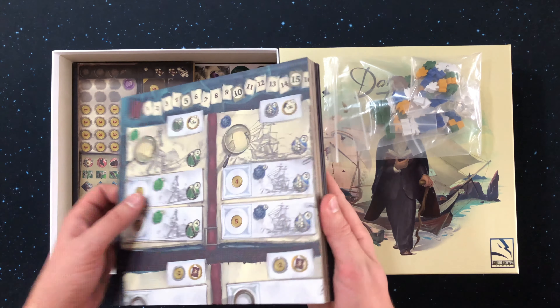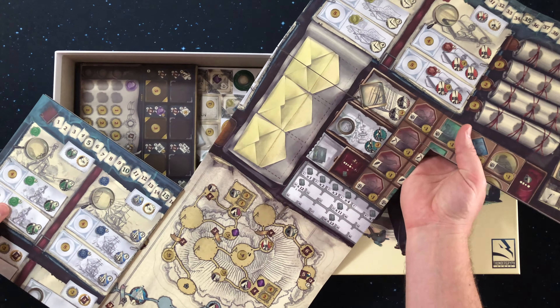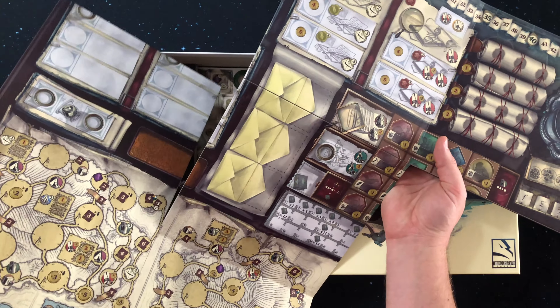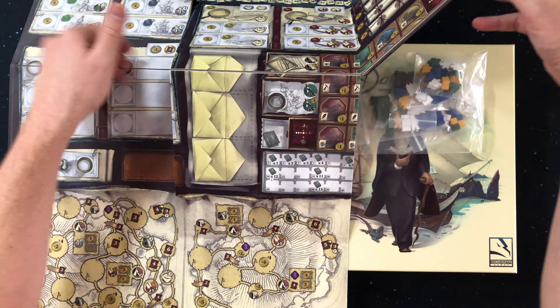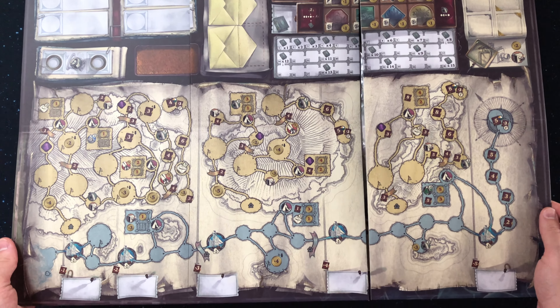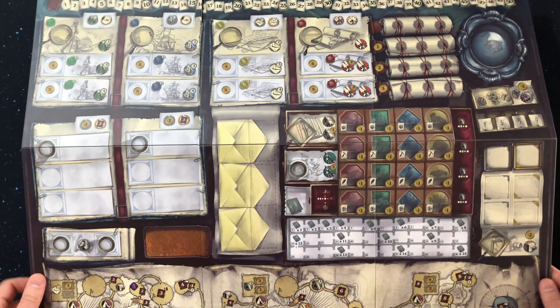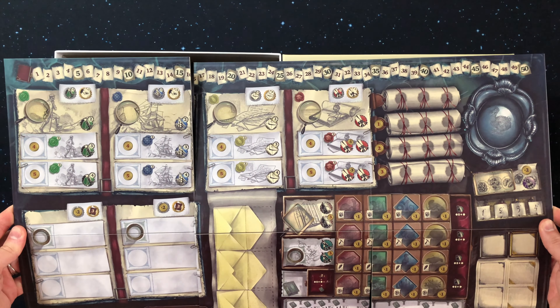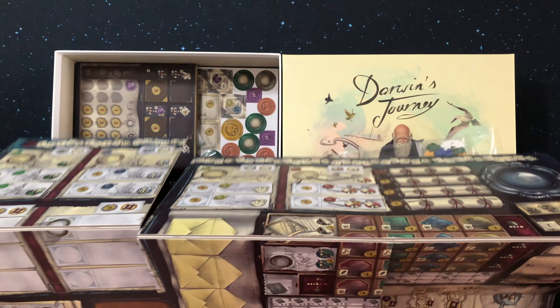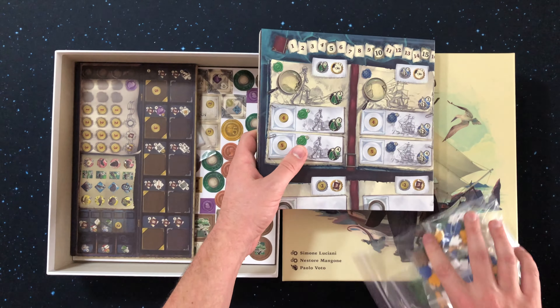The game lasts 5 rounds with several short and long term objectives for you to complete. Every single action you take will grant you victory points in different ways. The tension and strategic planning that increases over the duration of the game and the fascinating vibe that the game conveys makes Darwin's Journey something that you need to check out. The game is for 1-4 players, with 30 minutes per player, and is recommended for 14 and up.